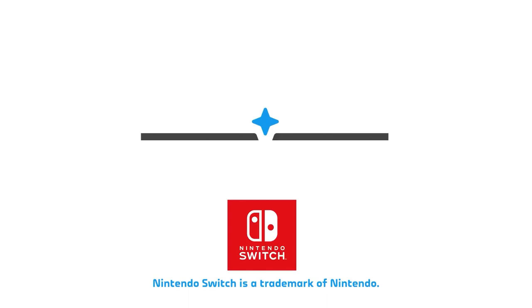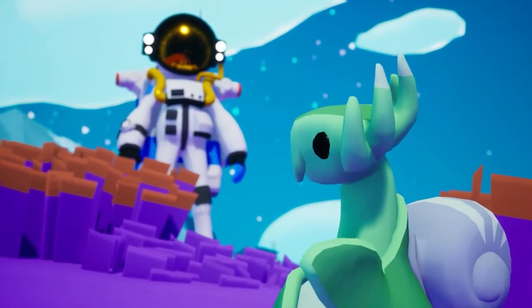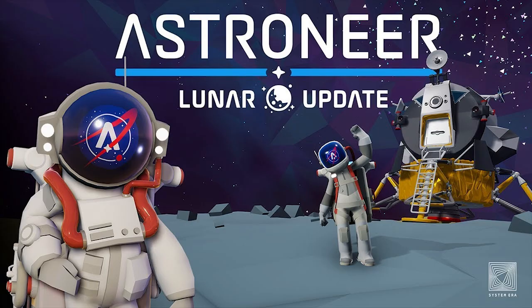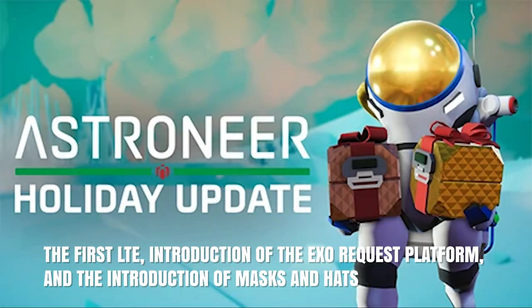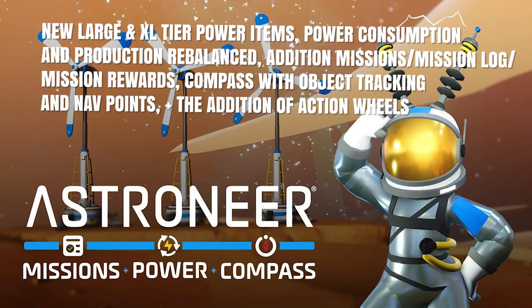In the coming months, Astroneer will be coming out with an exciting new update featuring Space Nails and coming out on the Nintendo Switch. Since its release, System Era has produced over 30 updates to Astroneer, and a majority of those updates have included either minor or major content releases.